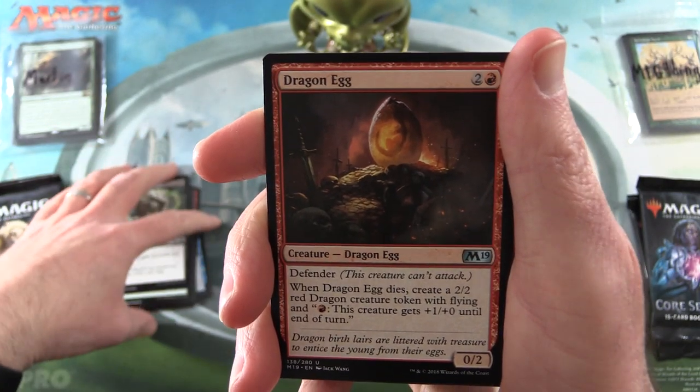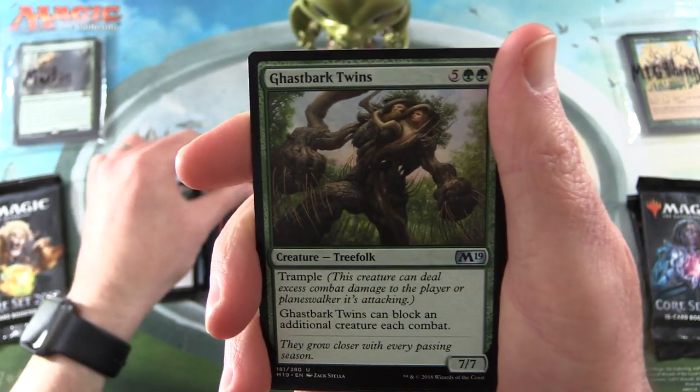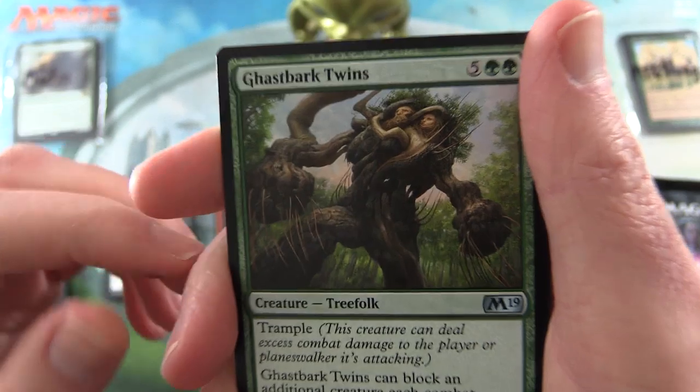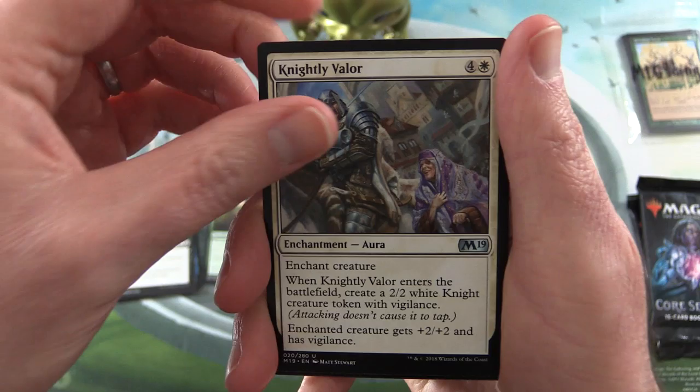For the uncommons we have Dragon Egg, Ghastbark Twins — some sort of Tree Folk, okay, that's how that works — and Knightly Valor.